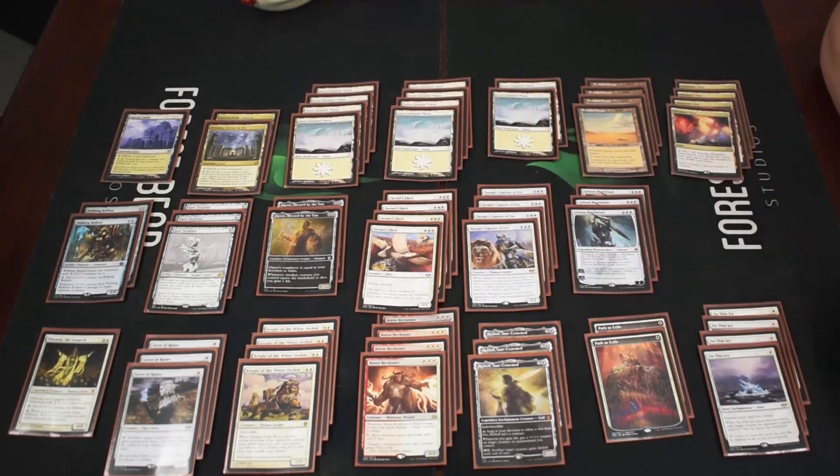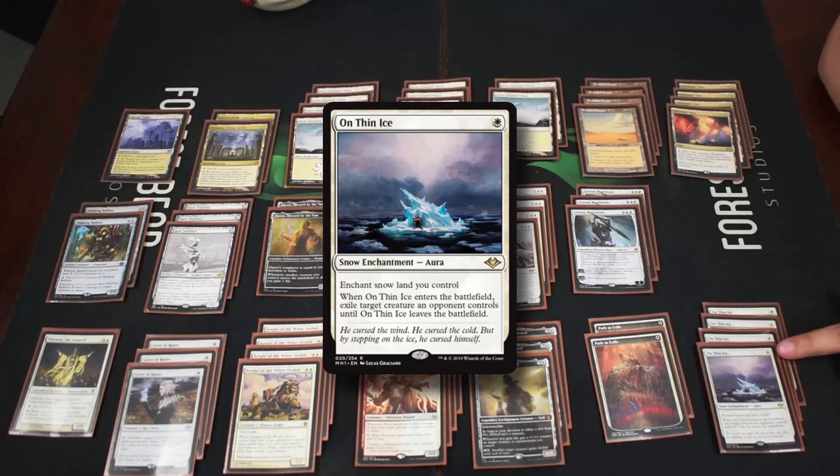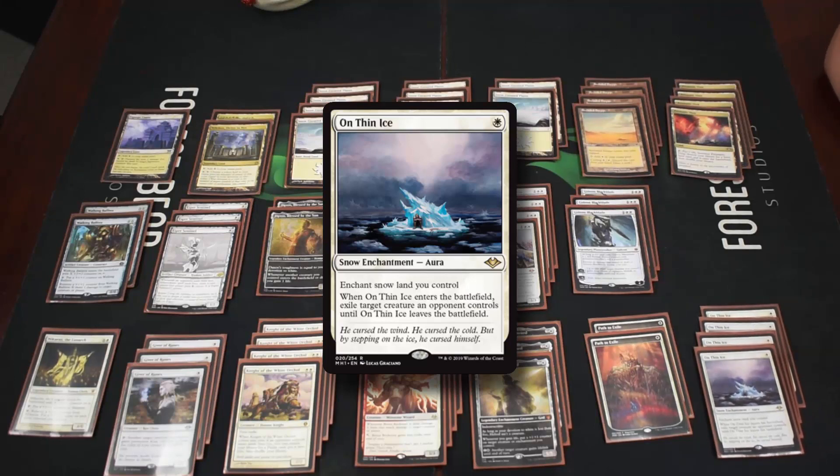We are running a mono white deck with a bunch of snow lands to enable On Thin Ice — a one mana removal spell that's basically a Path to Exile as an enchantment that exiles a creature and attaches to a land. What's nice about it for a devotion deck is it counts as one devotion because the enchantment sticks around. Most decks don't have enchantment removal, at least game one.